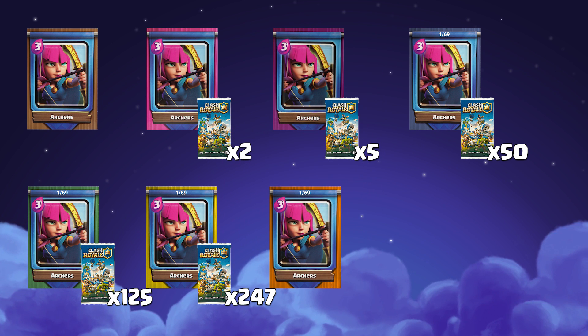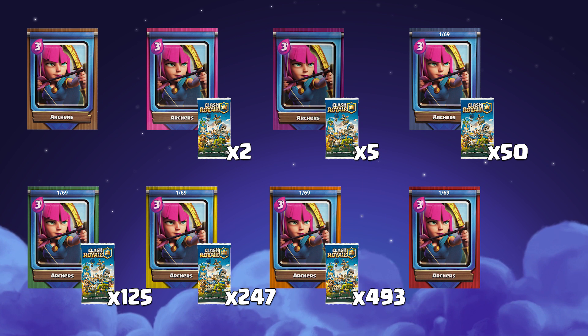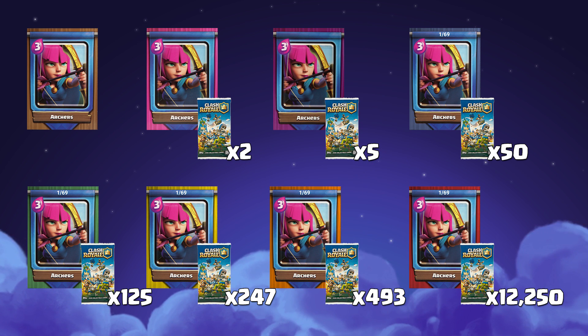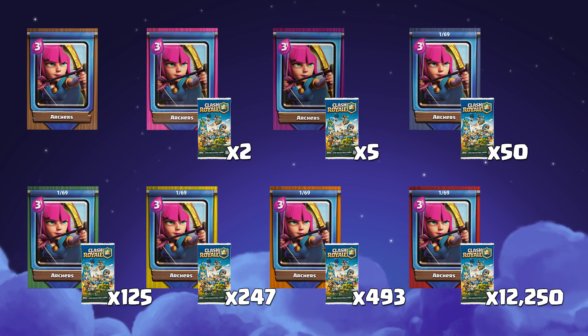Yellow ones appear one in every 247 packs. Orange are pulled around once every 493 packs. And red are the juiciest ones — one in 12,250 booster packs contains one common red background.